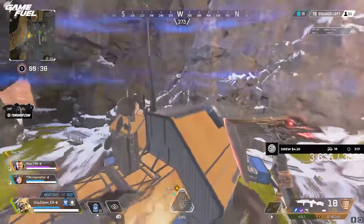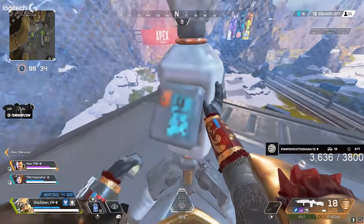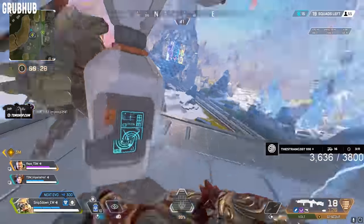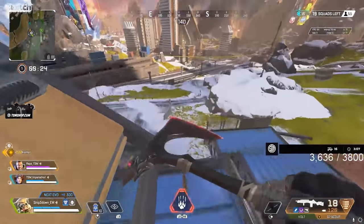You can essentially see through walls — wall hacking in a sense — and you also have the recon ability to scan beacons. You can use that information to get a spot early where the zone might be finishing, or to determine whether you need to play edge when it comes to Bloodhound.